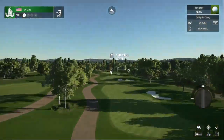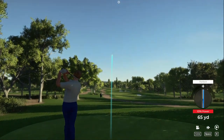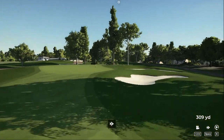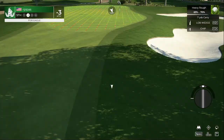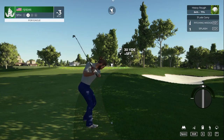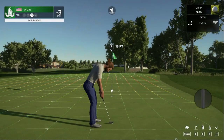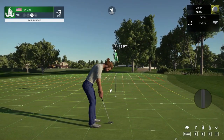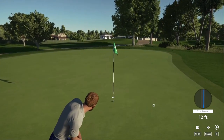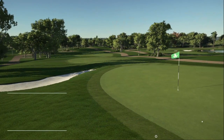Teeing off on a par four — not all that long. Hole number nine, shot number two — let's see what you've got. Here we go, birdie putt — this is to bring it back to even par for the round. Going towards that hole. Give this one a tap and we'll mosey on our way. Let's check the old scorecard.